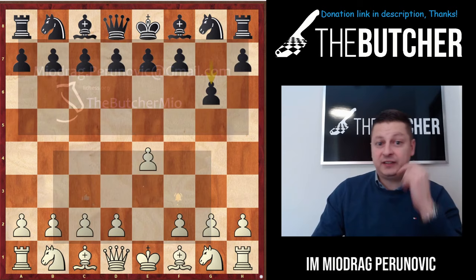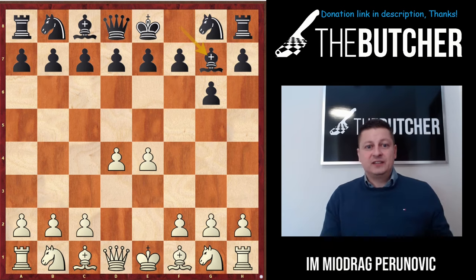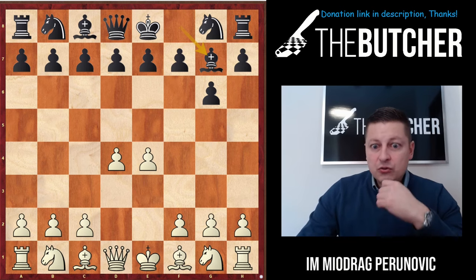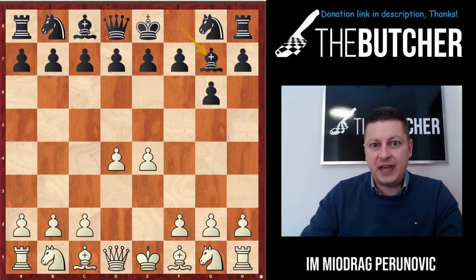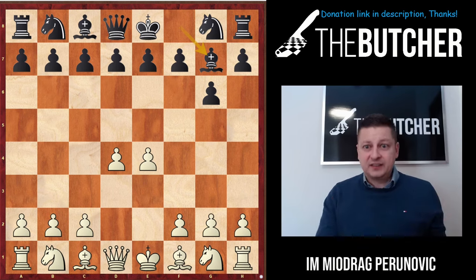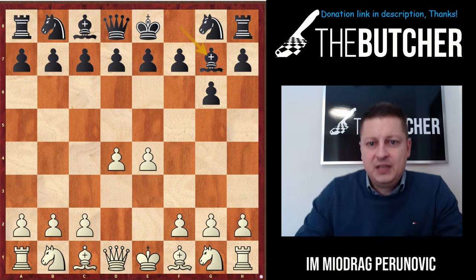After e4 g6 d4 Bishop g7, I always teach my students: when someone gives you the center, whether he goes g6, e6, d6, or c6, grab the center. It's especially annoying when you play against the Modern Defense because they have a whole variety of variations - after Bishop g7 they can play a6, b6, c6, d6, d5, e6, even Knight f6.